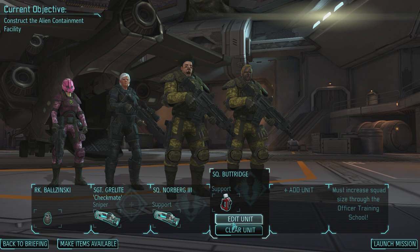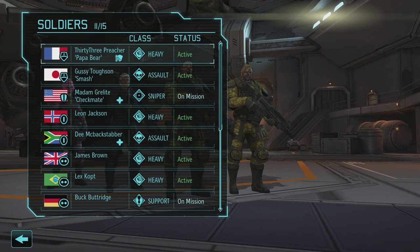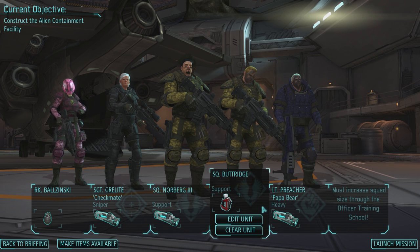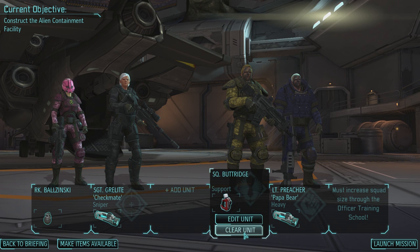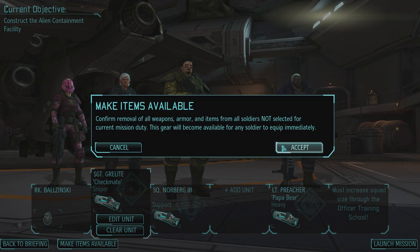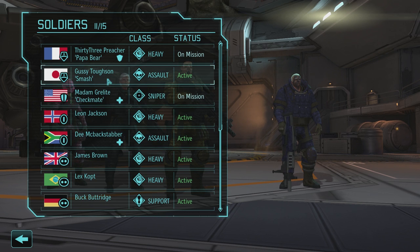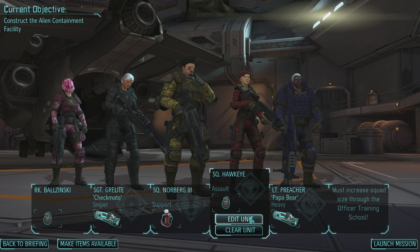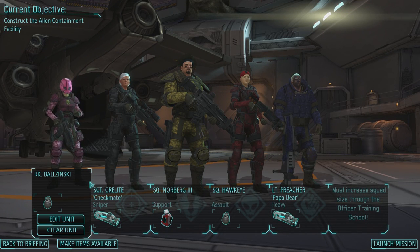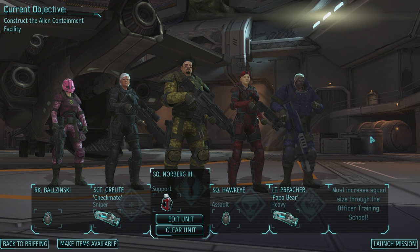Grellite is definitely coming out. I think this is a good opportunity to take out Katarzyna Balzinski for sure. I definitely don't want to take two rookies, but we should start pulling from the bottom of our pool — Norberg, 68 aim, not bad. I'm thinking of bringing Butt Ridge as well for the med kit, and then maybe Preacher again as our additional backup — he's so versatile, he's got two rockets and bullet swarm. Let's take out Norberg, and we're actually going to take out our assault — Hawkeye. So we've got Balzinski, Grellite, Norberg the Third, Hawkeye, and Preacher ready for the next mission. Wish me luck, guys, we'll see you next time. Take care, goodbye.